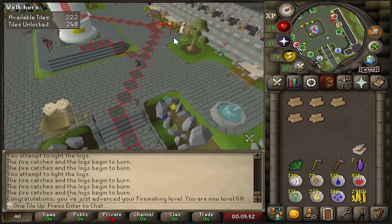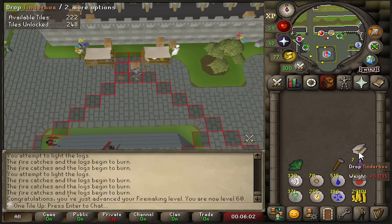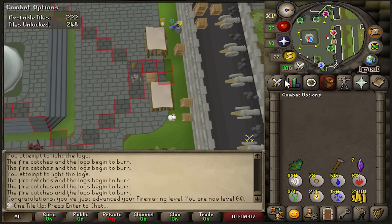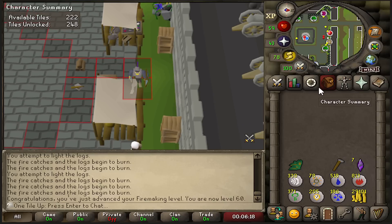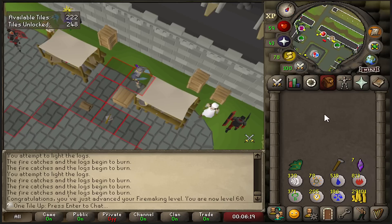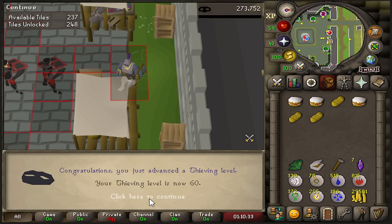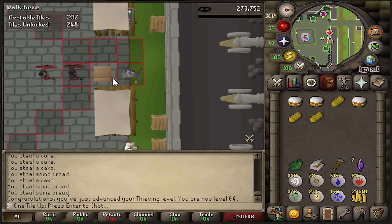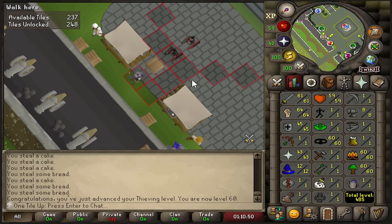We're at the next tile farm. I'm going to drop my axe and tinderbox since I don't need them anymore — they're easy to get back if I want to train more Firemaking. I've already farmed a lot of tiles from this, but I think I'll just farm it for XP now and get 60 here as well. Two days later — 60 Thieving as well, all from stealing cakes. Our skills are looking clean: 60s in three things.